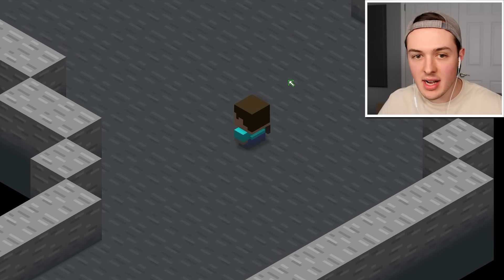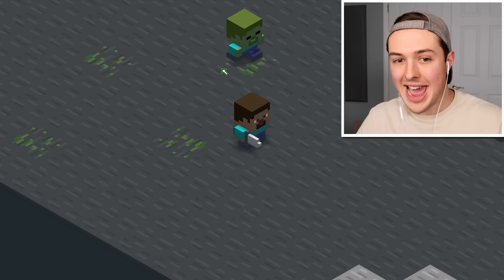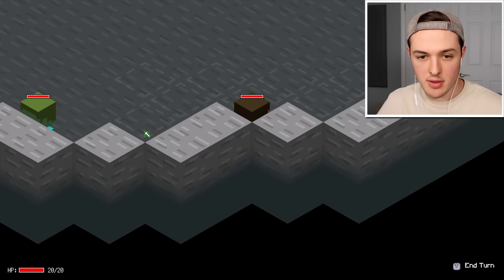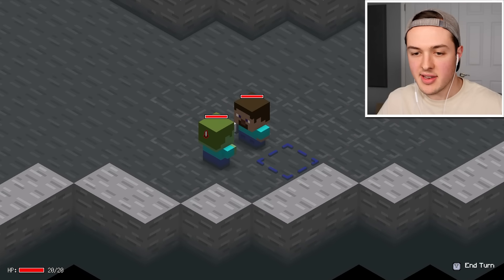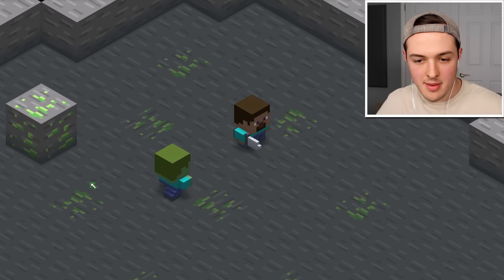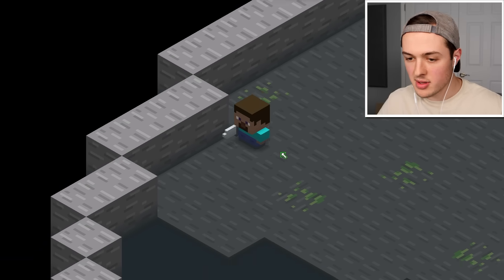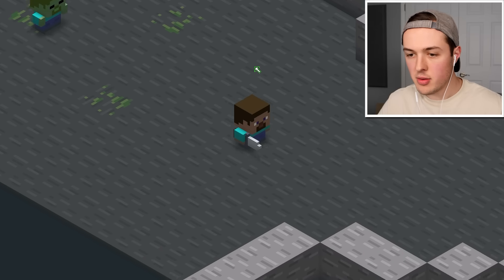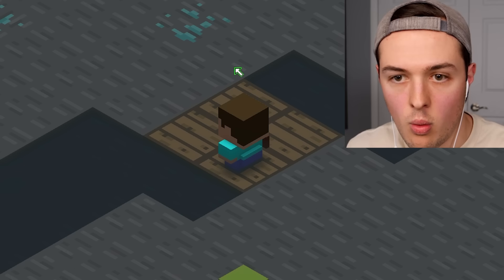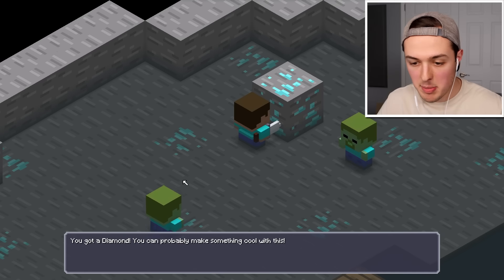This game is honestly way more fun than it should be. Supposedly they just added a brand new update where we can battle the ender dragon. First things first, we gotta kill these zombies. I do so much damage. We got an emerald — why does the emerald kind of look like uranium? And then — diamonds, diamonds, diamonds! You got a diamond. You could probably make something cool with this.